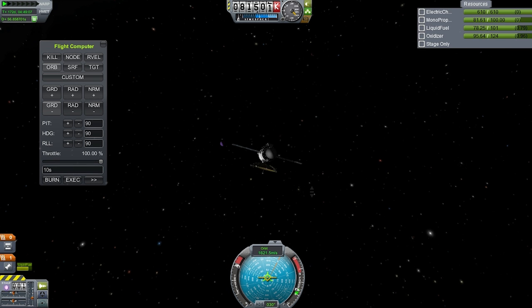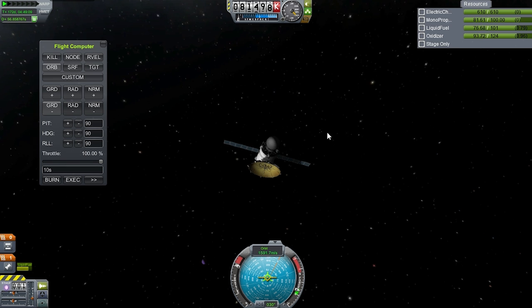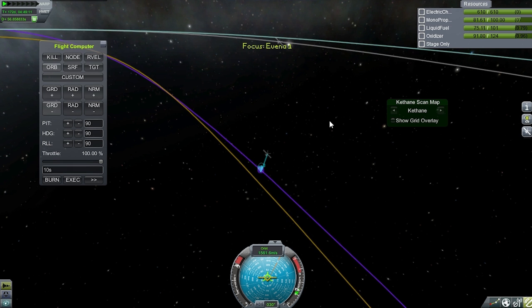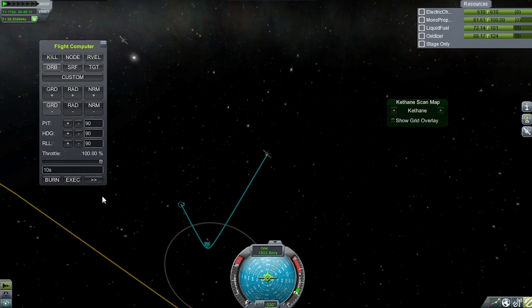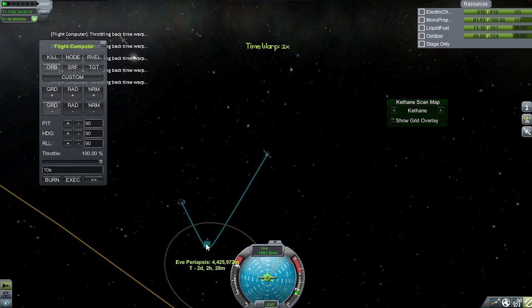We're in the Eve system, and now we're going to be doing a retro burn. Because we're still a couple of hundred thousand kilometres out at least, but it's a nice efficient engine and a nice light probe. We should be able to bring this in without any problems.